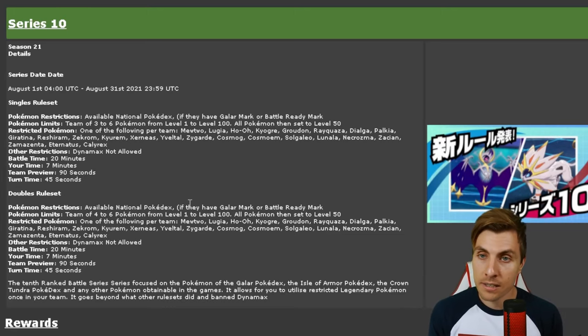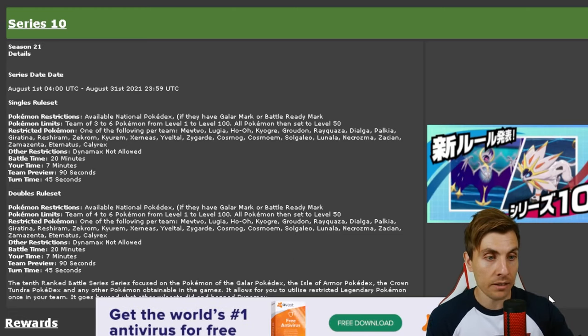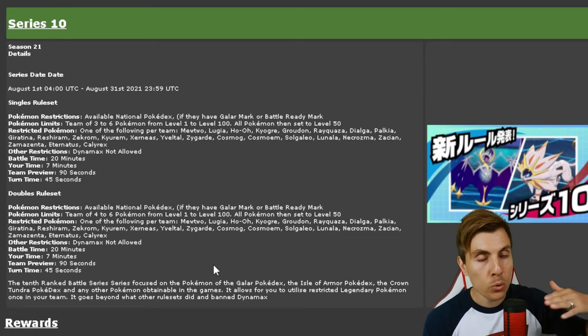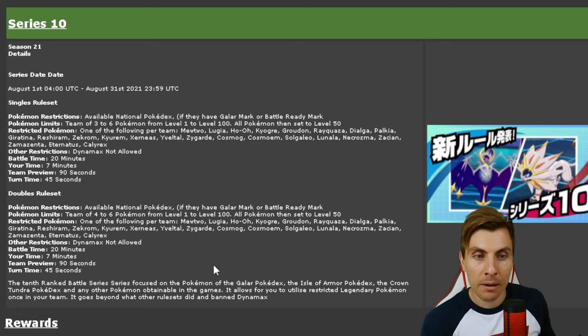It runs from the 1st of August to the 31st. This is Season 21, and then we'll go down to the doubles rule set — restricted Pokémon available, National Dex Pokémon. So everything is available as long as it has the Galar mark or the Battle Ready mark. Pokémon limits: a team of 4 to 6 Pokémon from level 1 to level 100. All Pokémon will be moved to level 50 — if they're level 1 they'll be moved up, if they're level 100 they'll be moved down.